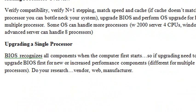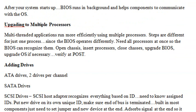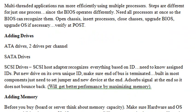When adding processors, make sure the N plus one stepping processes match — your existing processors should not be two orders of magnitude lower than the new ones you're putting in. Make sure you look at the BIOS for a single processor upgrade, update the BIOS, then install the processor. But if you're upgrading multiple processors, put all the processors in first and then upgrade the BIOS.